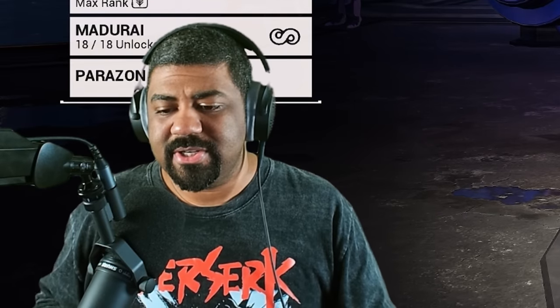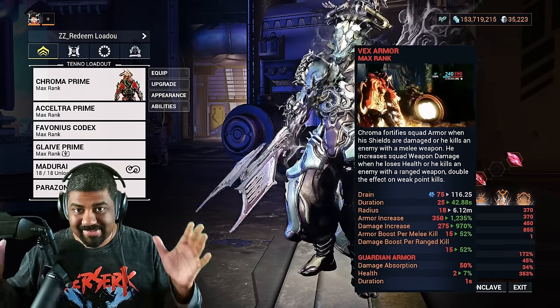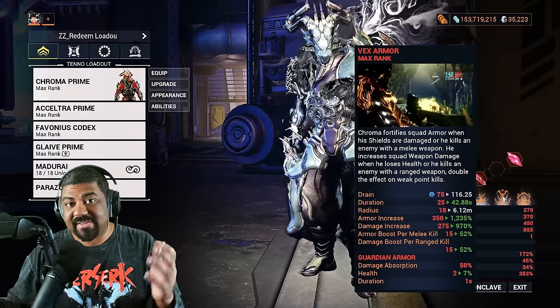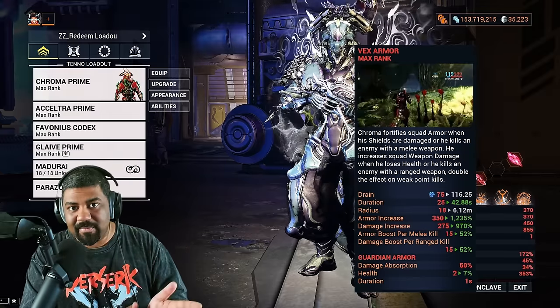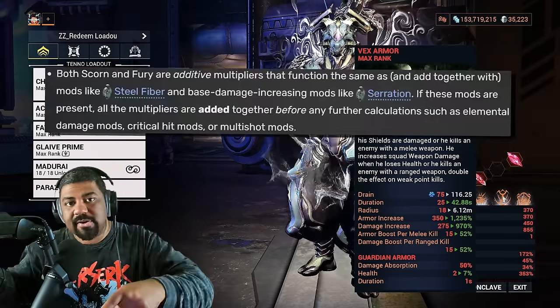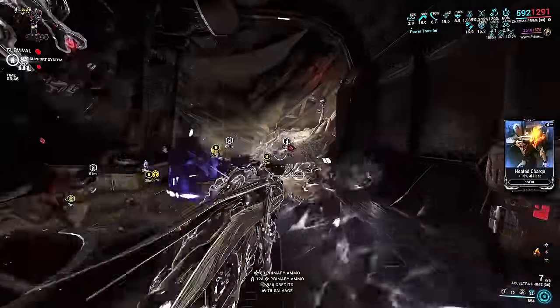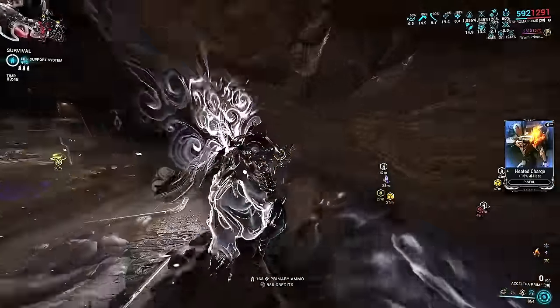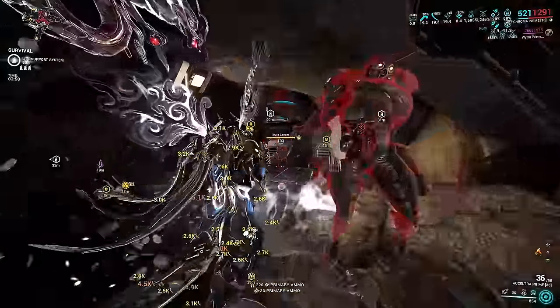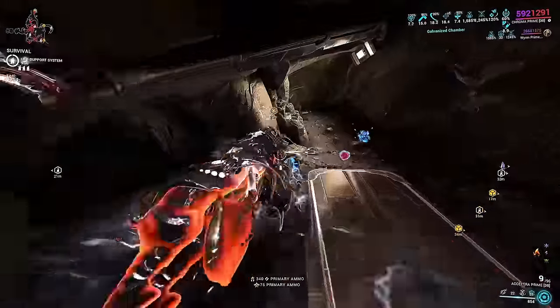What type of damage is Vex Armor? Vex Armor gives you a base damage multiplier, meaning it's in the same category as Primary Merciless, Serration, Point Blank — those types of multipliers. And Vex Armor is additive to those multipliers. Because it's the same multiplier type as Serration or base damage mods on your weapon, that means you don't have to mod for base damage on your weapons.